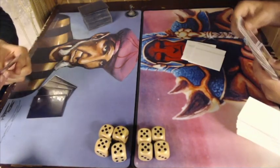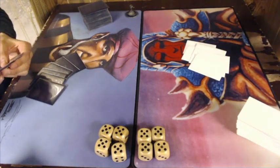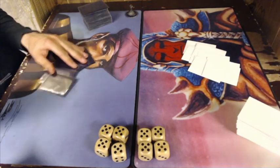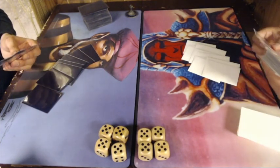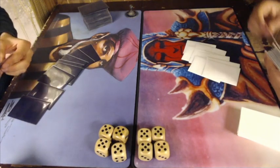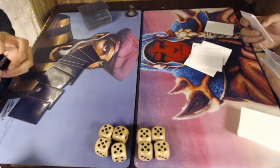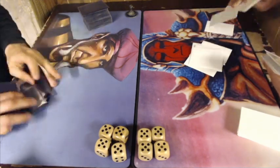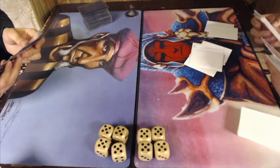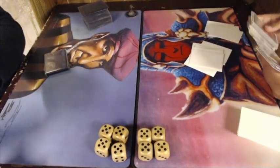My understanding is that the damage resolves first and then you get life from the Spirit Link. So that would mean that since Martin would go to minus one, he would first take the damage and afterwards get the life — so he would be dead before he can get the life from the Spirit Link. I'm not sure, so please feel free to comment and let me know. For now, they're going to their sideboards and we'll get back to them in game number two.